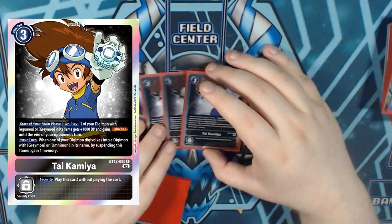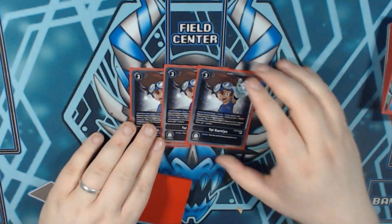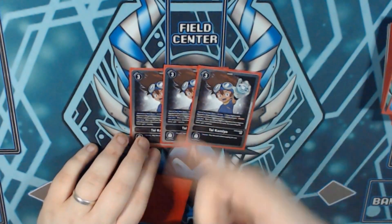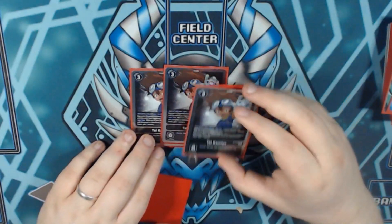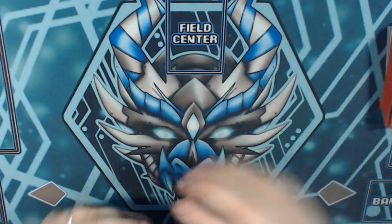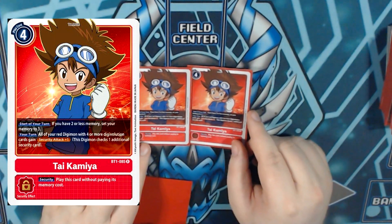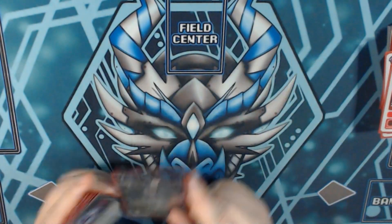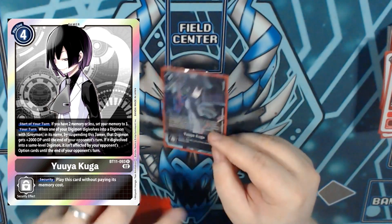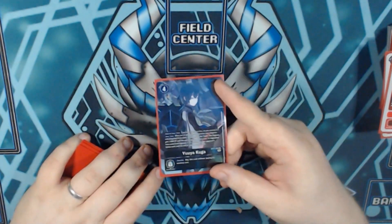On to our tamers. We're running triple Tai from BT12: gain a memory when we digivolve into a Greymon or Omnimon in name, we can make any of our Orgemons or Greymons blockers and they keep it if we digivolve on top, plus they get a plus 1000 DP. Very nice card — I don't feel it needs to be run at 4. We've also got 2 of the memory-setter Tai that give plus 1 security from BT1. And then 1 Yuya to stop us being affected by option cards, as well as acting as a memory setter. It can also be played off our Metal Greymon's Raid because it's a black tamer with a play cost of 4 or less.